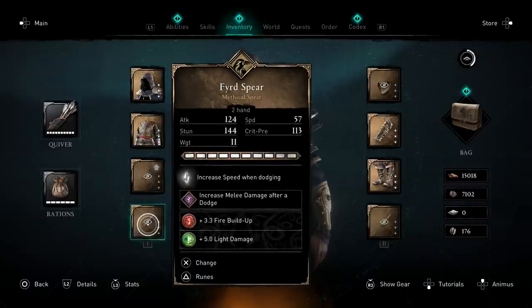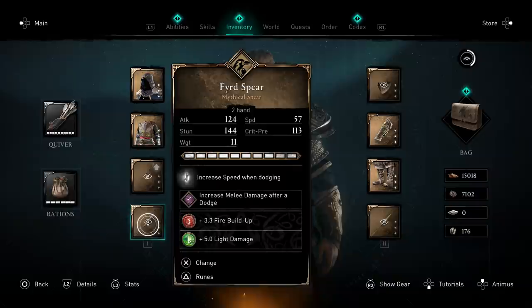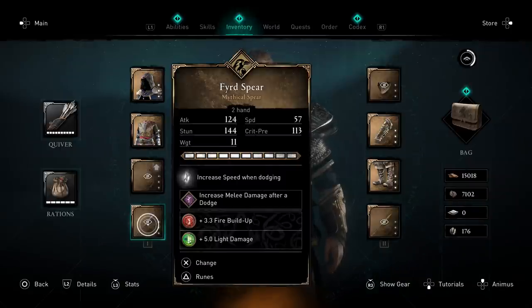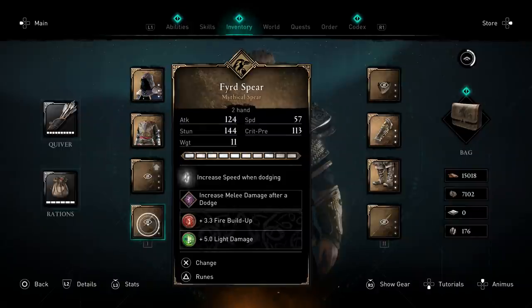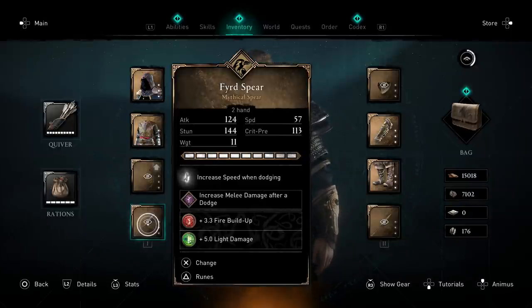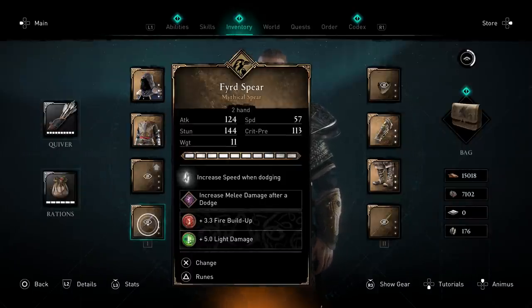The runes aren't super important — if you don't have these, don't worry, it doesn't make or break the build. On my other playthrough I'm absolutely destroying everything with just the armor, dual spears, and the bow on very hard difficulty. The runes do make the build better, but don't stress if you don't have great ones. The first major rune I use is increased melee damage after a dodge — 15 melee damage — from a dagger you get in Norway.